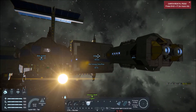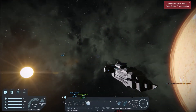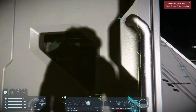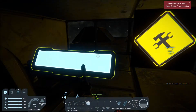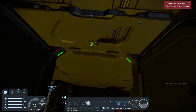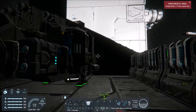We're going to test some re-entry effects in a mod. I'm just going to hop onto this giant ship and grab one of my small ships. Hop in here, open both of the hangars. I'll grab this one because it's got some atmospheric thrusters.